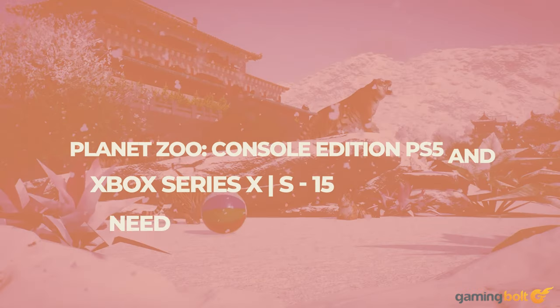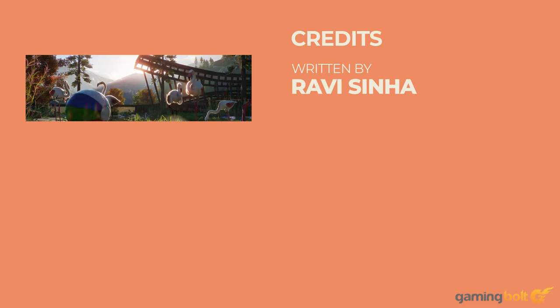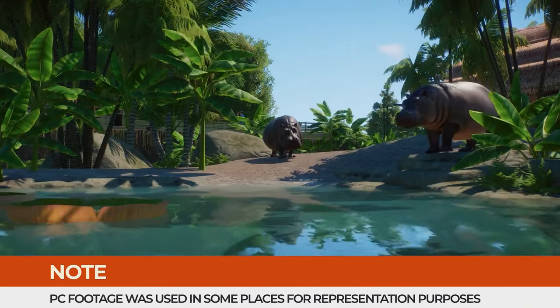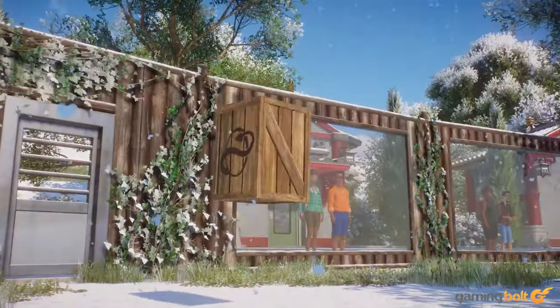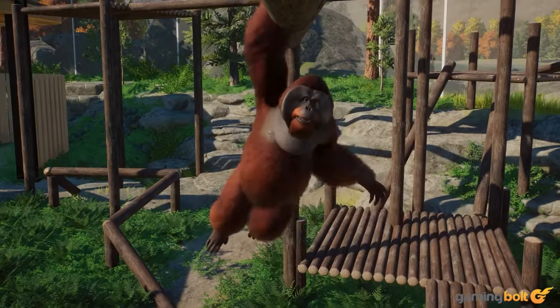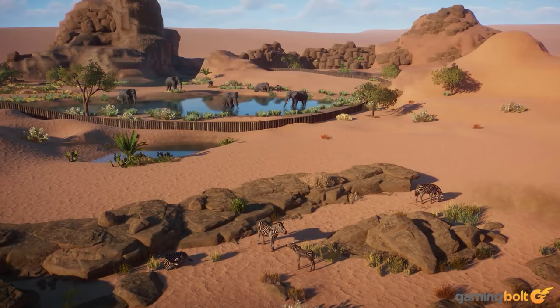Of the many titles that could have made the jump to current-gen consoles, Planet Zoo from Frontier Development is probably one of the more surprising ones. It launched in November of 2019 to good critical praise and sold over 1 million units in six months. There was extensive post-launch support and it enjoys a 93% positive user review score on Steam. So the sudden announcement that it's coming to Xbox Series X and PS5 on March 26th almost came out of nowhere. Nevertheless, if you never played it on PC, here are 15 things you should know before picking it up.